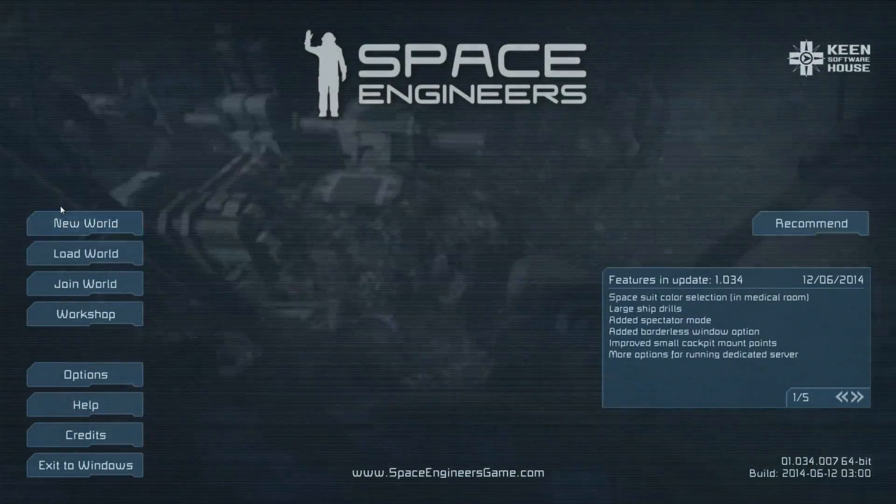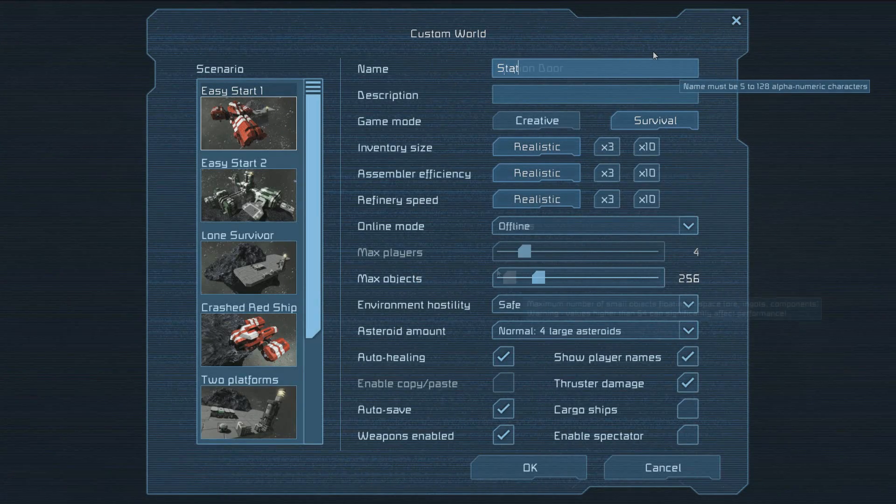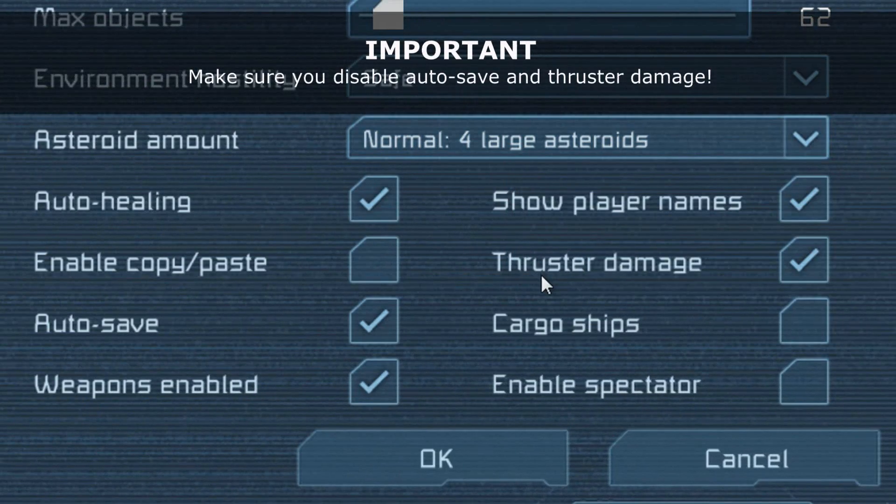So without further ado, let's begin! For the first step, create a new map in creative mode. Default thruster damage and autosave will be on — deactivate both of them.